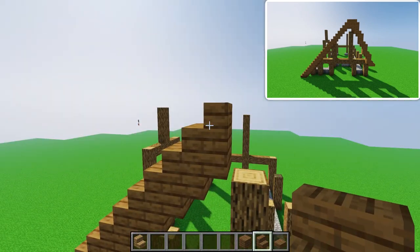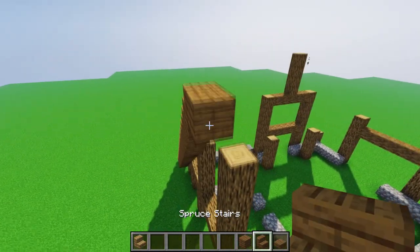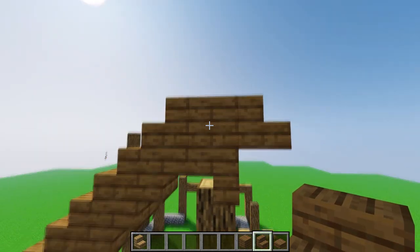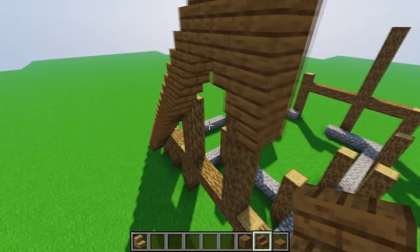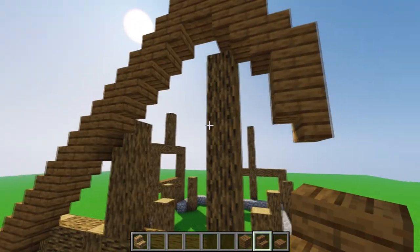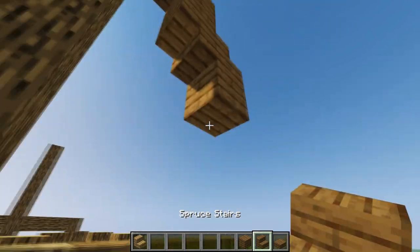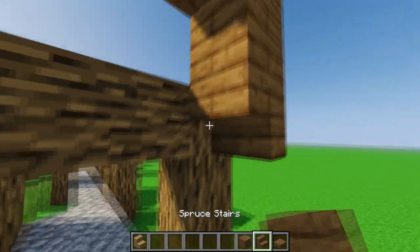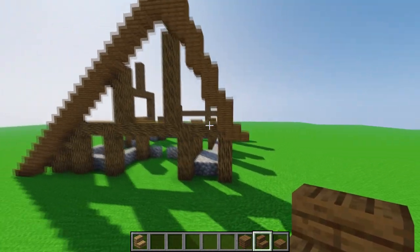Once you reach 12 stairs, place spruce planks, then again place normal stairs. Below the spruce plank place upside-down stairs, then normal spruce planks, upside-down stairs, then normal stairs. After that place spruce planks and upside-down stairs towards the inside, then repeat — normal stairs, spruce planks, upside-down — one more time until you get to the point where this pillar is going to be, then place one more normal block.